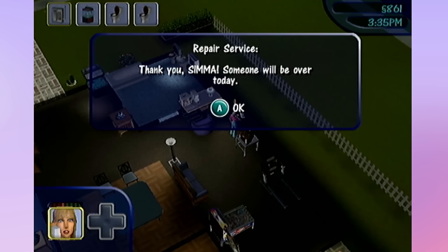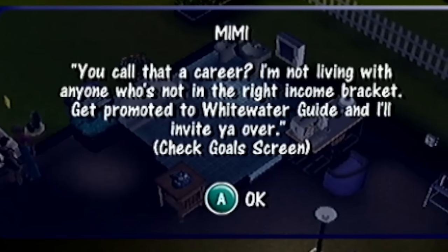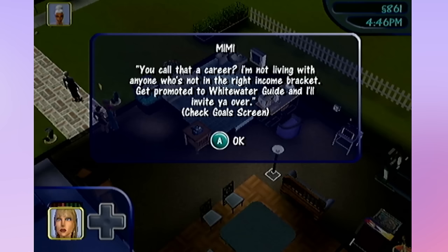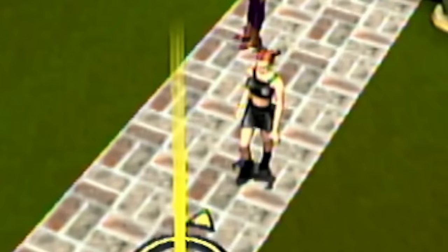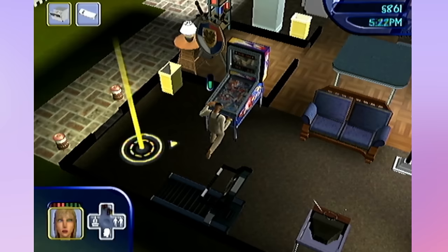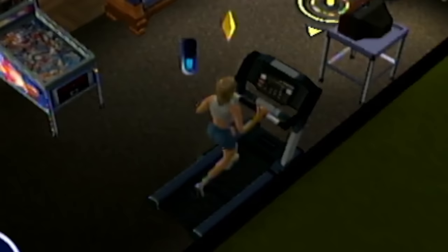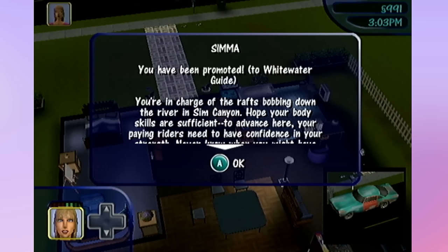Mimi, please, I do not need you to yell at me again today. 'You call that a career? I'm not living with anyone who's not in the right income bracket.' I hate her. 'Get promoted to Whitewater Guide and I'll invite you over.' She is such a Landgraab. I needed to get Mimi out of my hair so after the repairman fixed my pinball machine, I spent all night working out in spite - which worked wonders, because I got a promotion the next day. Take that, Mimi!